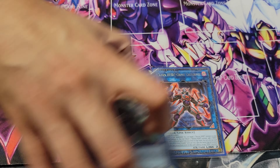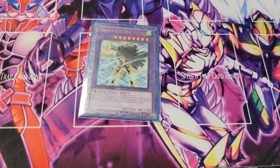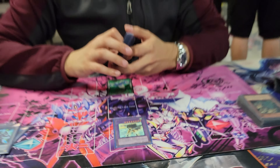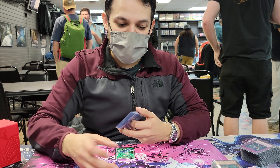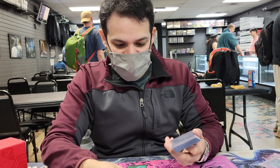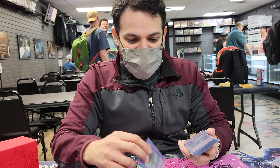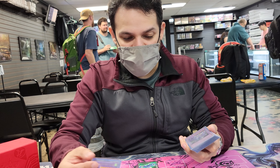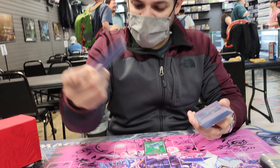Some Super Poly targets: Great Tornado — summon my Stratos, summon my Mist, summon my Liquid... oh, you have your Griffin? Super Poly. Oh, you have your Baron? Super Poly, take it away.